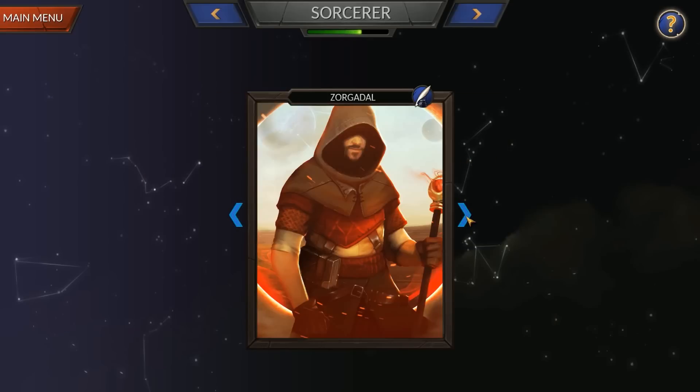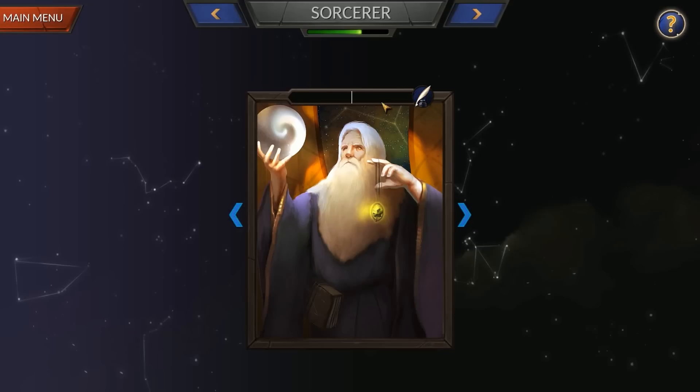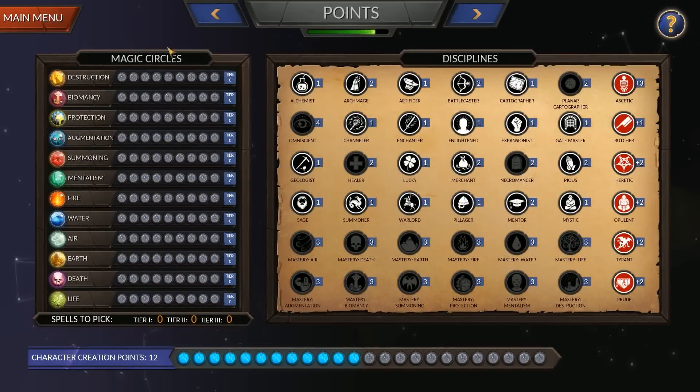The first thing we're going to do is select a portrait — I like Merlin — and give ourselves a name. Next is where you're going to spend your points for character creation. This screen defines your sorcerer lord and is absolutely going to have a massive effect on your entire gameplay experience, so it's important to get what you want here. There are many many viable builds, but it's going to change how you play the game.